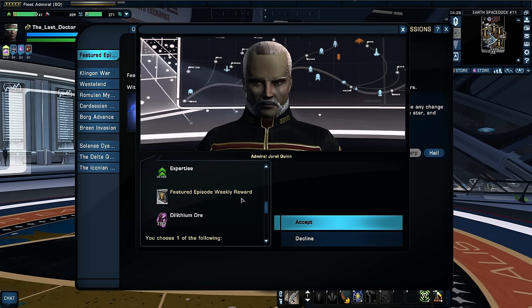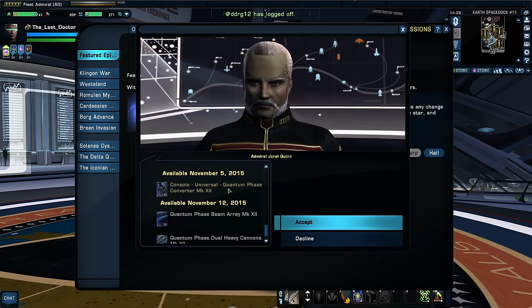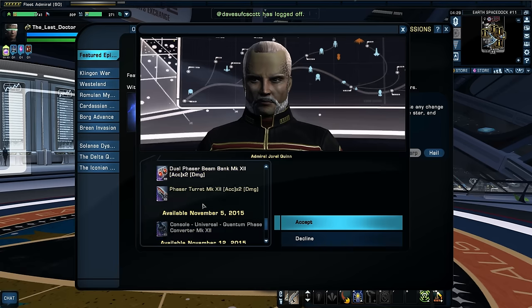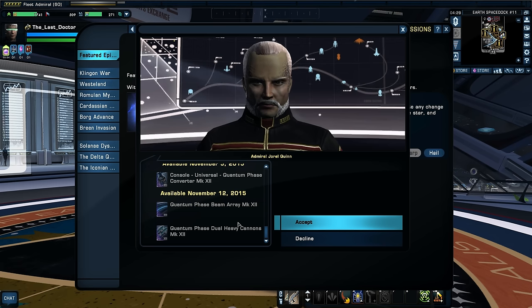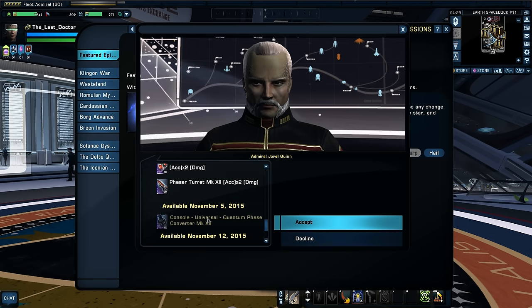The rewards include skill points, expertise, the featured episode weekly reward box, dilithium, and this week's reward is the quantum phase torpedo. I'll be sure to pick that up. In the coming weeks we'll get other pieces of this set as well. These are very phaser-based items, and I have builds on Ensign Ricky and my tactical character the War Doctor that could benefit from them.